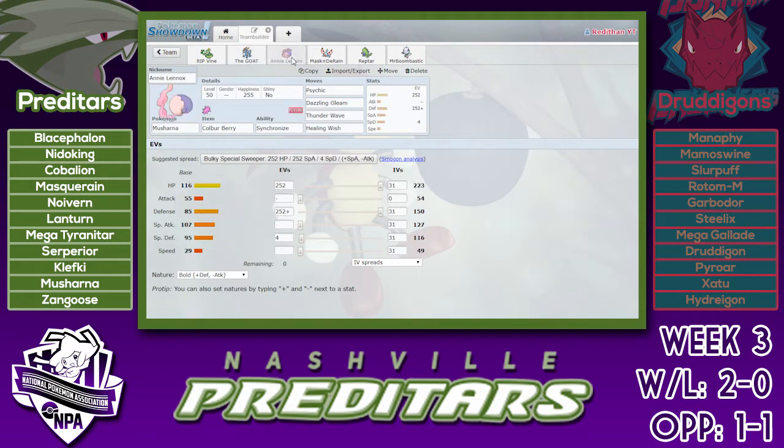Next up we have Musharna, and this was for the Mega Gallade because I didn't really have anything that could switch in on Mega Gallade other than the Masquerain, but I don't want that to keep doing that. Musharna, of course with Fuzz Death, can pretty much take anything from that thing. Colbur Berry for those Knock Offs, and then Psychic and Dazzling Gleam hit pretty much this whole team.